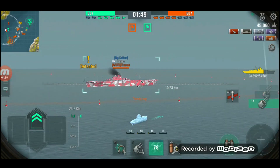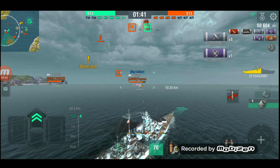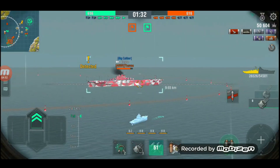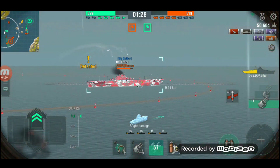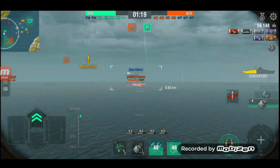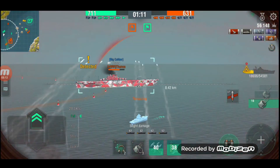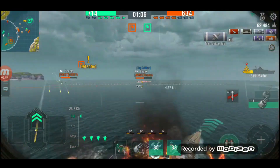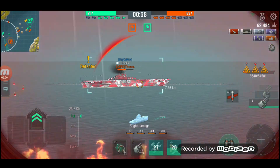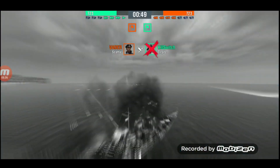Now he has an Essex and the Seattle to deal with — and this is carrier sickness: you see a carrier and think 'I need to kill this guy.' But top tier carriers are surprisingly sturdy beasts, and the Seattle is an HE spammer. He uses his damage control, he's down to about half health, and there's no way he's going to kill the Essex because it'll just back up — you can't easily citadel them either. The Seattle unloads a barrage of high explosive onto him, trying to burn him down. He gets one more salvo off at the Essex but no citadel, and the Seattle burns him down eventually.